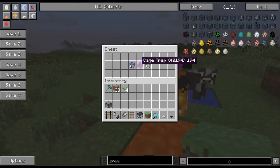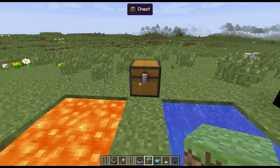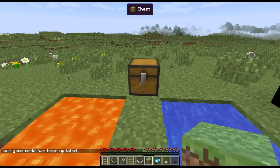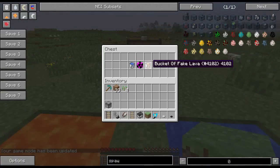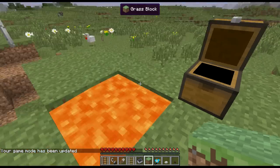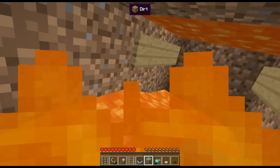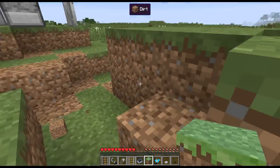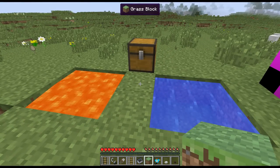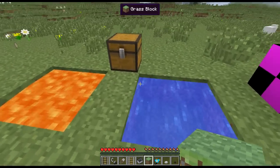Last but not least, we have fake lava, fake water, and a cage trap. The crafting recipe for fake lava is a potion of instant healing over a lava bucket. I can jump right into it and I'm completely fine — I can swim out from the bottom. This can be used as a secret base entrance that no one's going to think to jump into because it looks like a pool of lava.